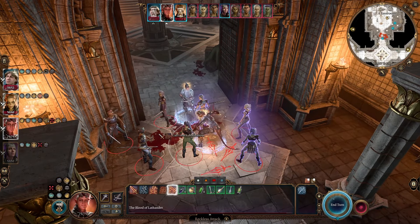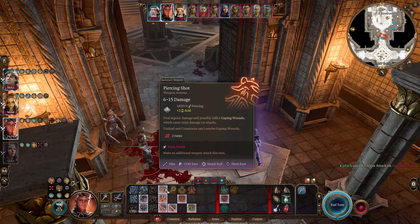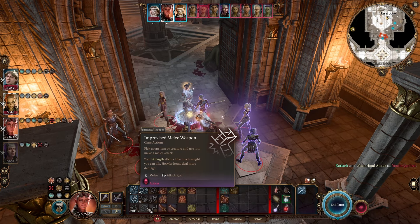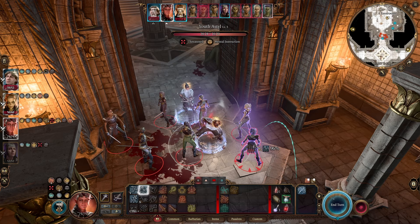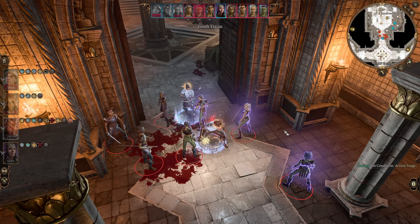Let's have Karlach start swinging — go for the lower health ones first. We'll just do another swing. Does an improvised melee weapon actually count as non-lethal — can you do that? Because it can't be magic, right? Can it be ranged weapons that do non-lethal damage? I guess next turn we'll do a roll and try and find out. I just felt like we should do that.